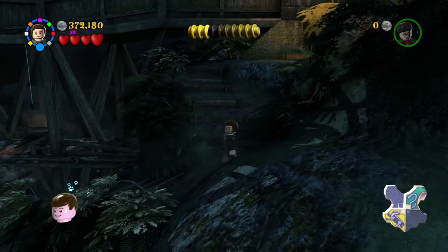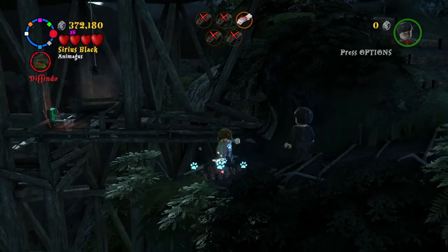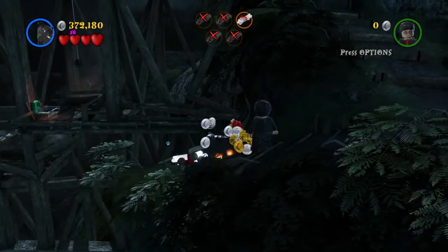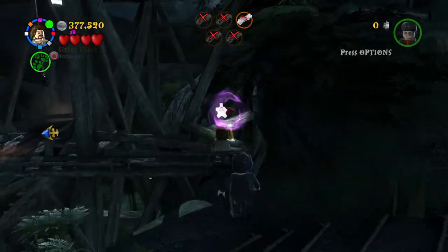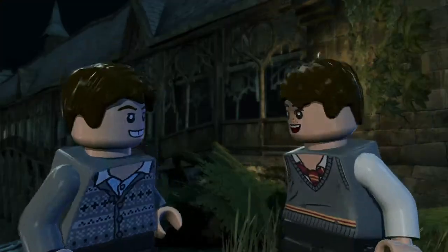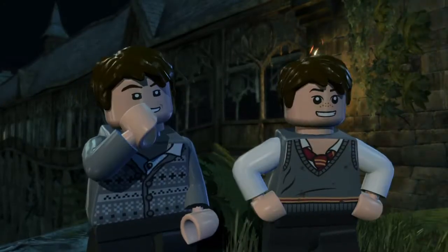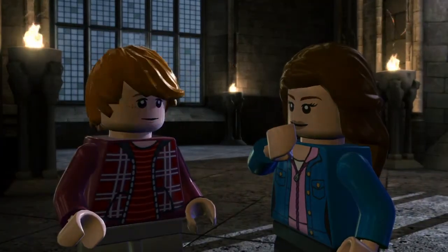We're about to proceed into the last section of the level. One more character and two more crests. Sirius Black is going to turn into Padfoot, and then we can dig this up. Turn back to human form and we shall go into the next cutscene. All the bombs are done — high five! That guy is Scabior, and Ron and Hermione are going into the Chamber of Secrets.